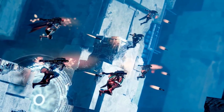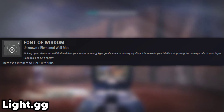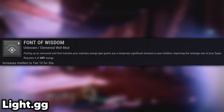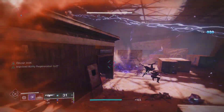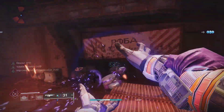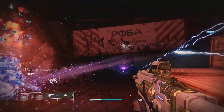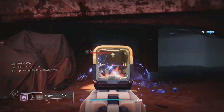Next up is a way to turn zero intellect into 100. Font of Wisdom is a mod that raises your intellect straight to tier 10 just by picking up an elemental well that matches your subclass. This is on a 30-second timer that refreshes each time you pick up another well. There are so many ways to get elemental wells now, so keeping this buff going is super easy. If you're using elemental wells, you can completely ignore intellect in PvE.